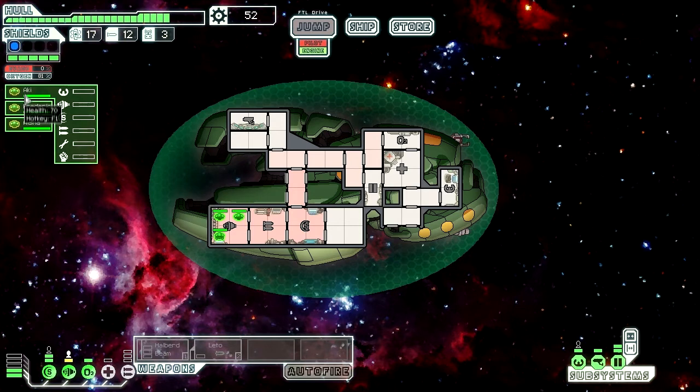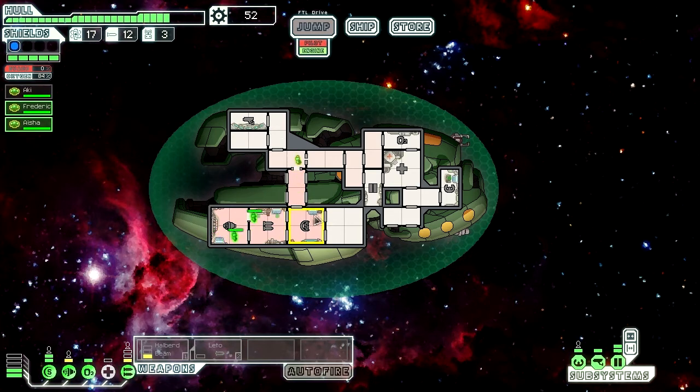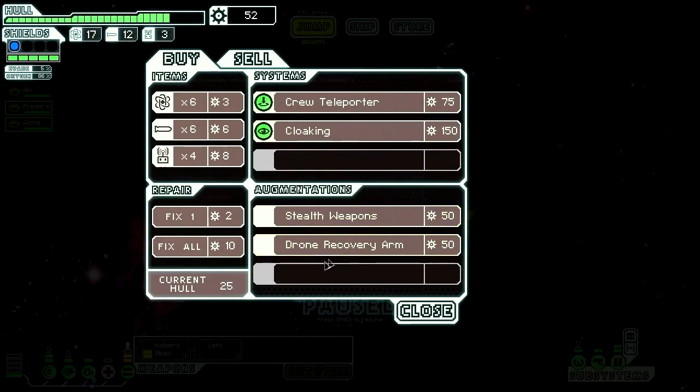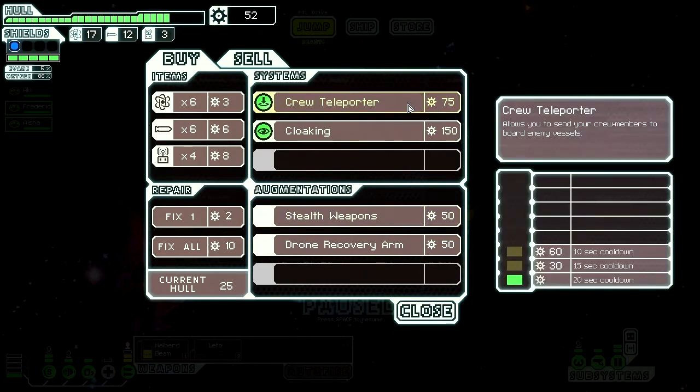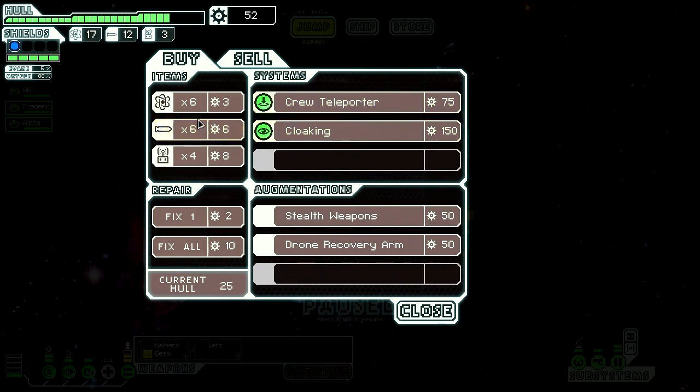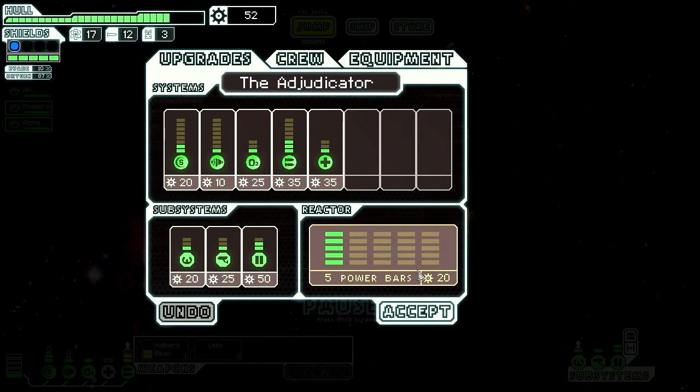Which one are you pilot even? Aki, you're pilot now - I don't care if you were or not before. You guys just stand around like dopes in the weapons bay. They're shit. What's in the shop? Drone recovery arm - useless currently. Self weapons - useless currently. No, not happening. Let's just upgrade my freaking reactor. There - now we have decent power.